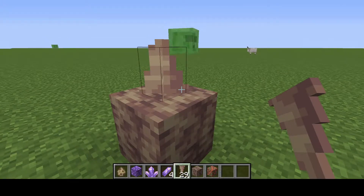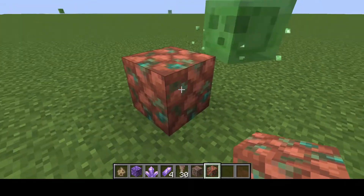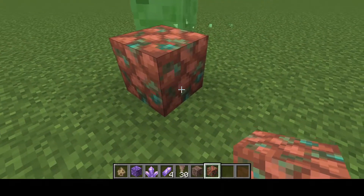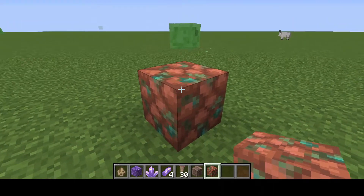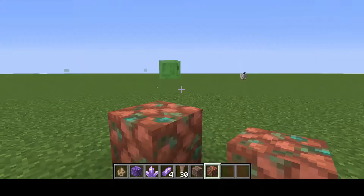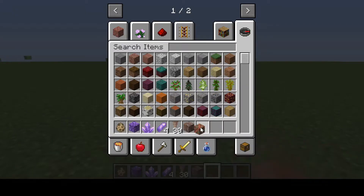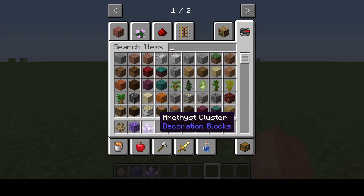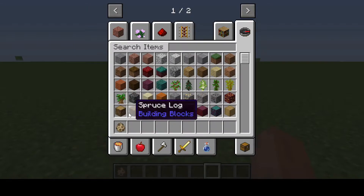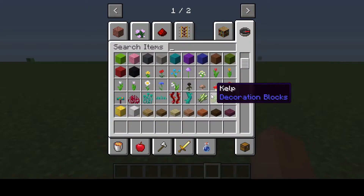Raw copper block. I feel dripstone — what is this? It's raw, it's gross. No, get out of my inventory — everything get out! Okay, let's search for anything else.